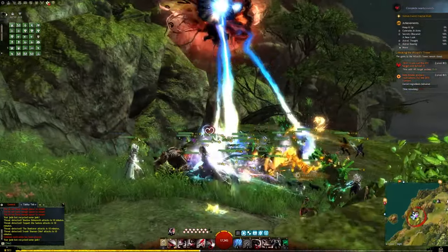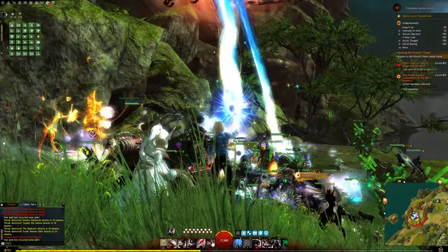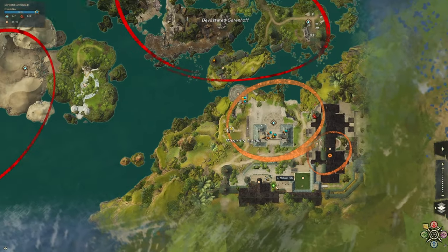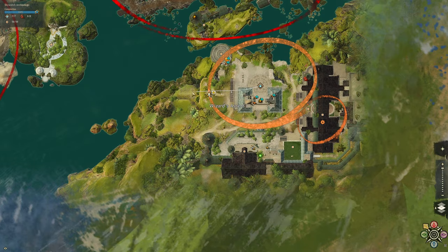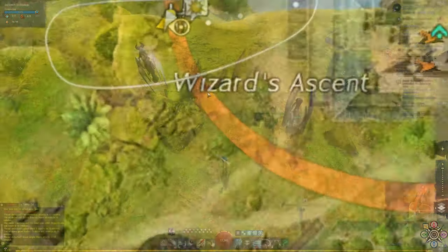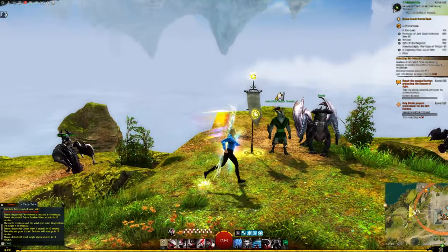Those are all currencies from the different tiers of Rifts around the map. Next is the Skyscale Target Practice. I did the entire route without hitting a single target, which means I didn't even get Bronze. All I did was finish it and I still got credit for the achievement.